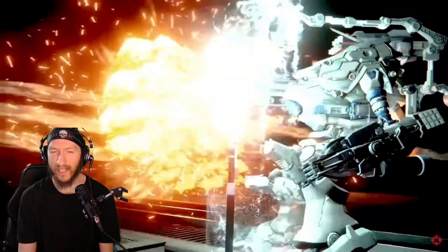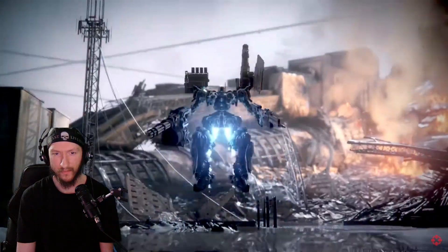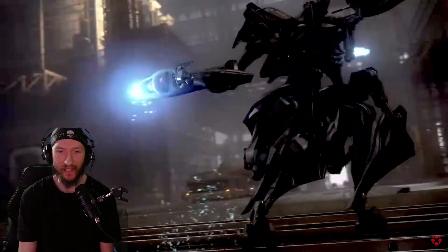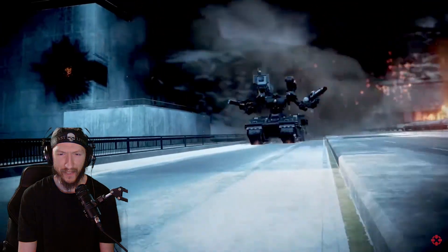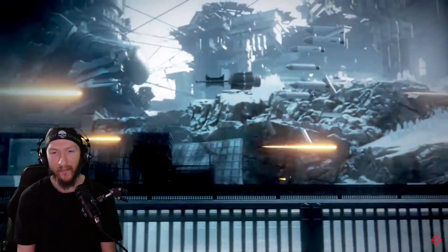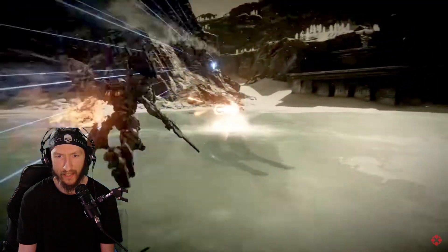It looks a lot like what Armored Core normally looks like. It definitely doesn't look on the same level as the CGI trailer — that's the reason why we always say the CGI trailer is one thing. He's just rolling the tank there. I wonder, is there going to be a person inside the armor, or is it going to be just an AI unit that you're controlling?